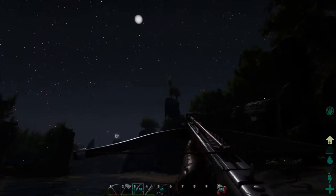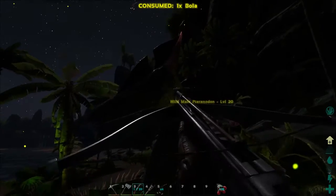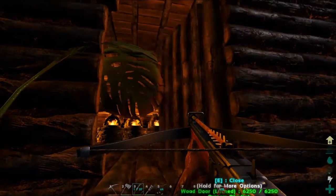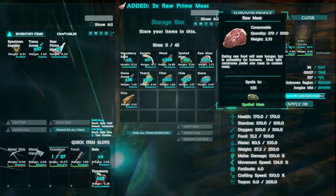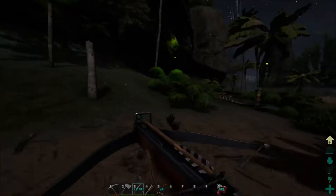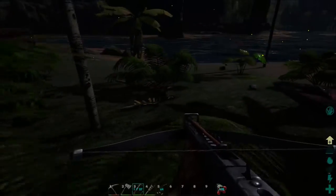Come on pteranodon — there's one right there! What level is it? Level 20, just fine. Done — and I actually think I had like three prime meat in one of those boxes. The real reason we get a flyer, besides the fact that flying around is always awesome, is that we need to get crystal. Crystal is kind of the next thing. I don't know where the super close crystal nodes are so we'll have to get this guy and then go find them. Cool looking colors — hopefully that'll be enough, he's only level 20. We're gonna have to babysit him here and wait till he tames up.